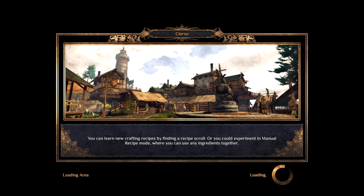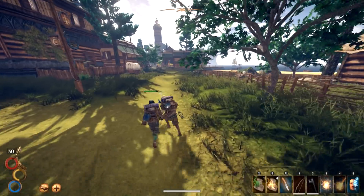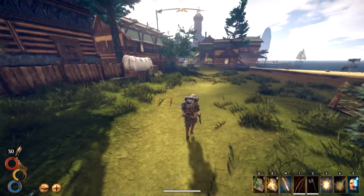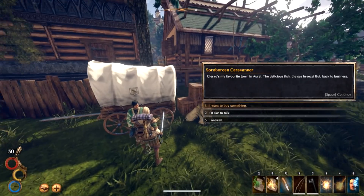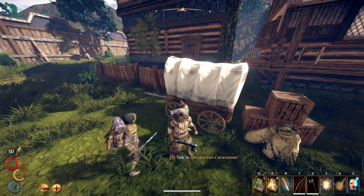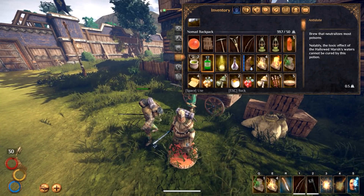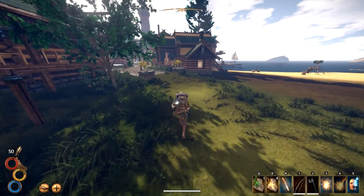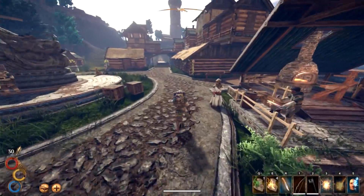The cool thing is when we get to the bandit camp, every time we kill one of them I can summon their soul and steal their mana. Can you give me one of the shields? I want to see how much — greetings friend. Six silver. Where's this lady at? She was to the left. I am the mushroom knight.